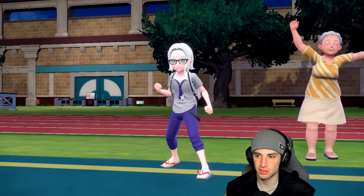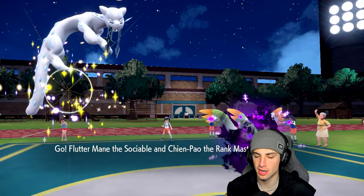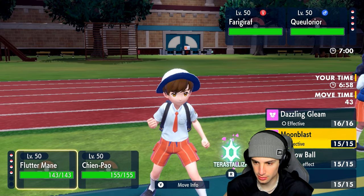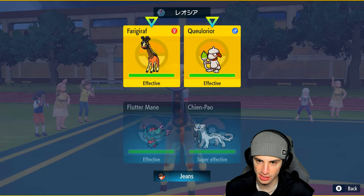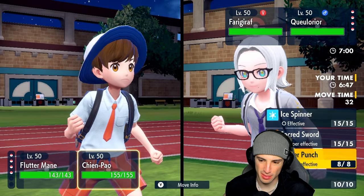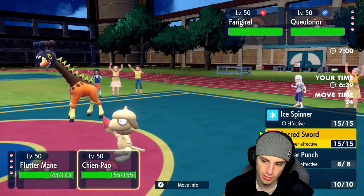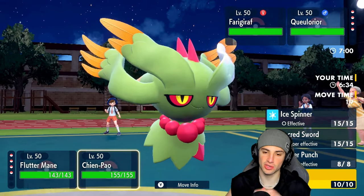This team is very niche. They lead Farigiraf and Smeargle. I could go Ghost type here — I want to Terastallize and send Dazzling Gleam or Sacred Sword this thing. I could Fake Out — they're going to get Trick Room off regardless. My Sacred Sword might KO. I'm just going to Protect Chien-Pao — I think they go for Follow Me anyway.